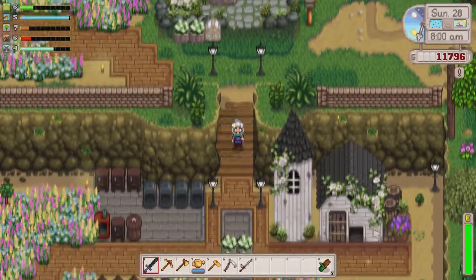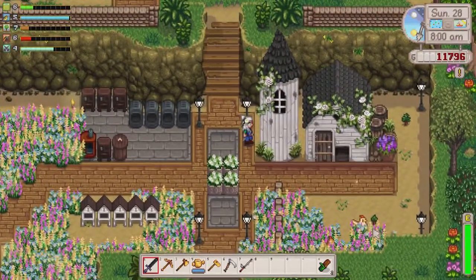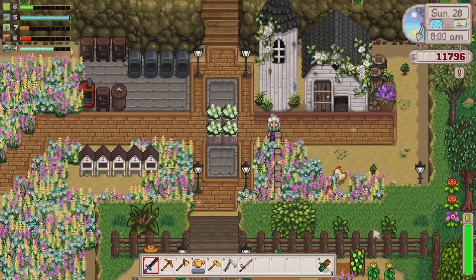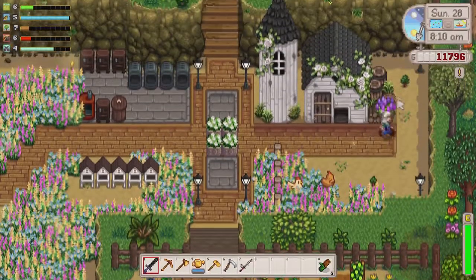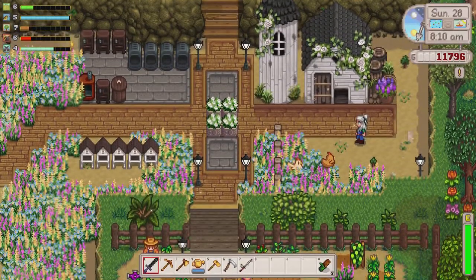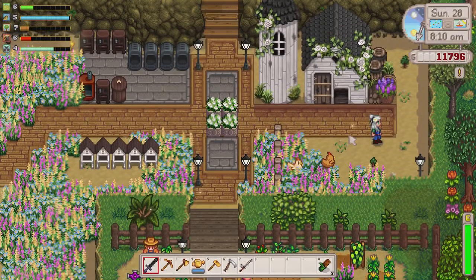If we go down here, the chicken coop and stuff hasn't really changed. I added a little fence here — I was going to put a little gate right here but that just didn't look right. I planted a few trees and I'm hoping the flowers will spread all around here, the trees will grow in, and it'll just be really cute.